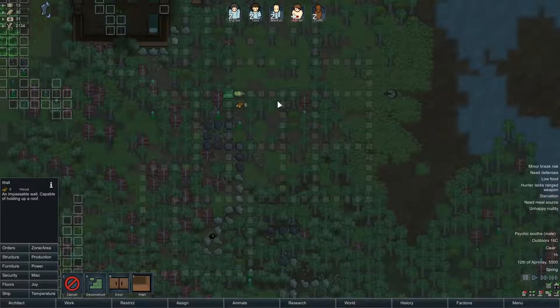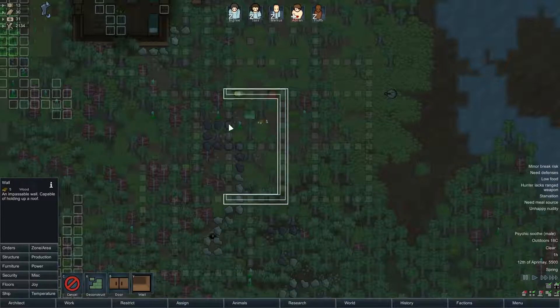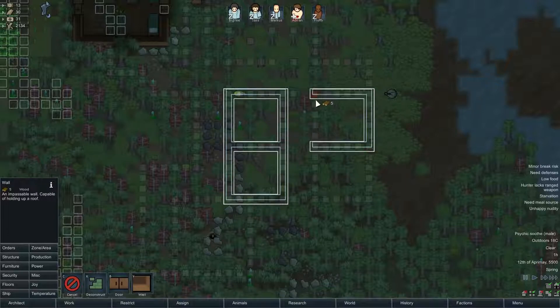We are going to start with building up a couple of bedrooms, because that is going to be priority number one. These are going to be my bedrooms here. We have five people; however, two of which are lovers, so they're going to want their own bedroom. So we only really need four bedrooms currently.